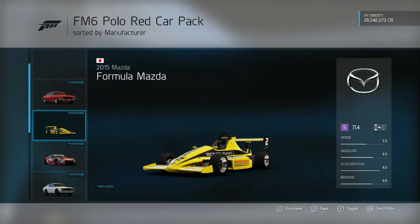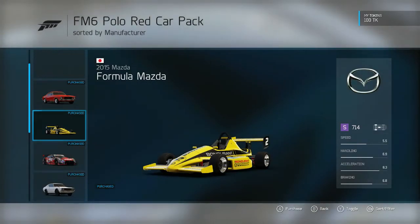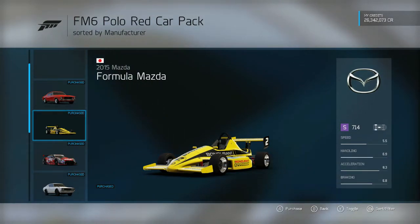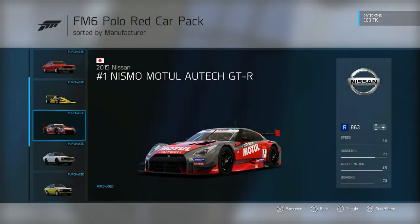Now guys, before we get into any other cars — this car pack is seven dollars and it comes with seven cars. I would recommend it to anyone. Now I haven't driven any of the cars yet; this is my first reaction. I just got home and decided to make this video. The number three car is the 2015 number one Nismo...